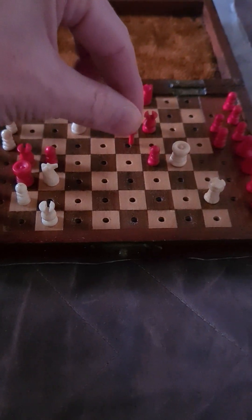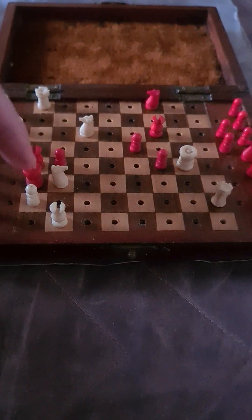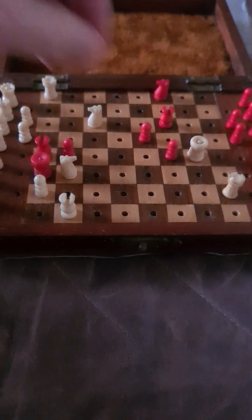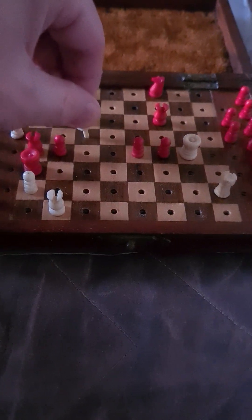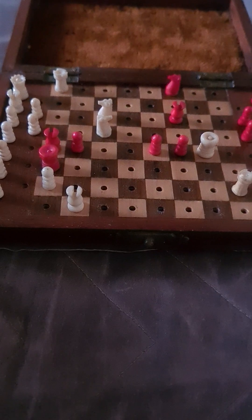What else is there for black in this position? Bearing in mind he can move none of those pieces, by process of elimination it has to be these two pawns. What happens if he plays one of them? Well, as already discussed, it is knight c5 and then rook a4 checkmate. There's no defense to it.